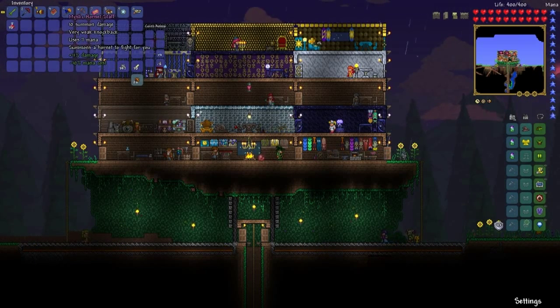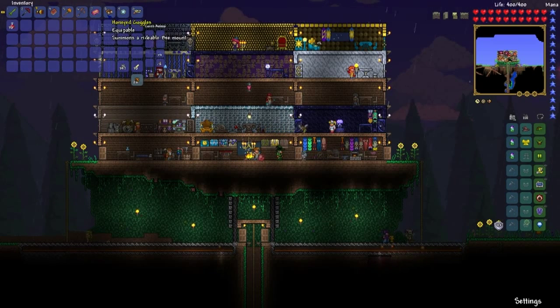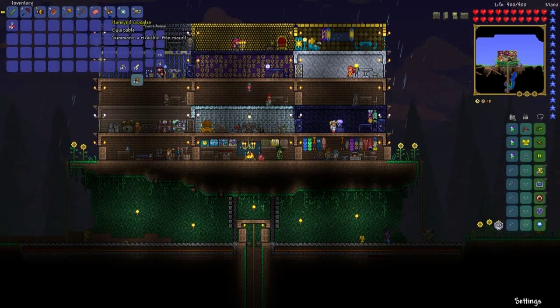And we also got built a staff. So now we have our own little like zooming pet who just can't stop moving. And we also have something that we can basically summon a bee to help us fly around for a bit.